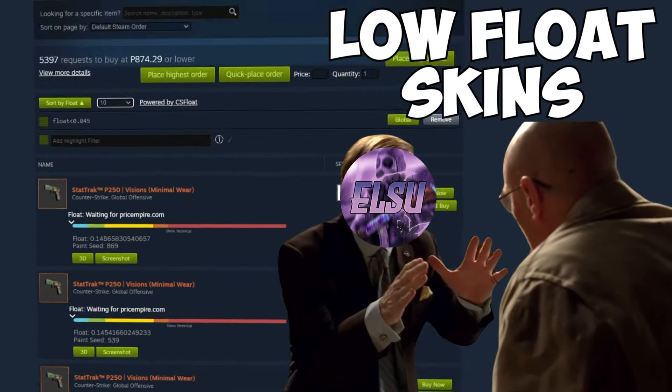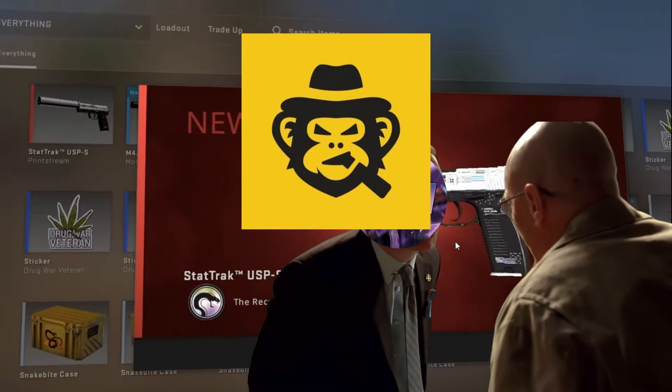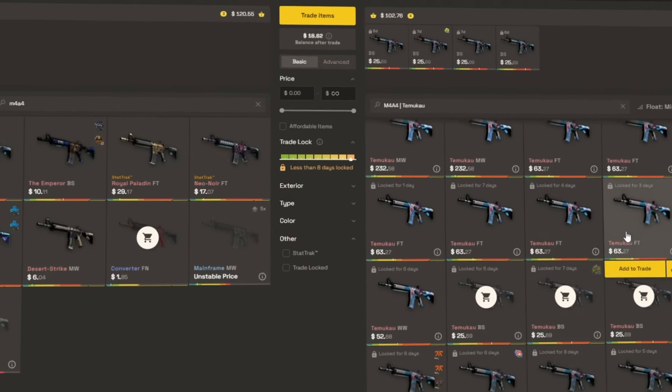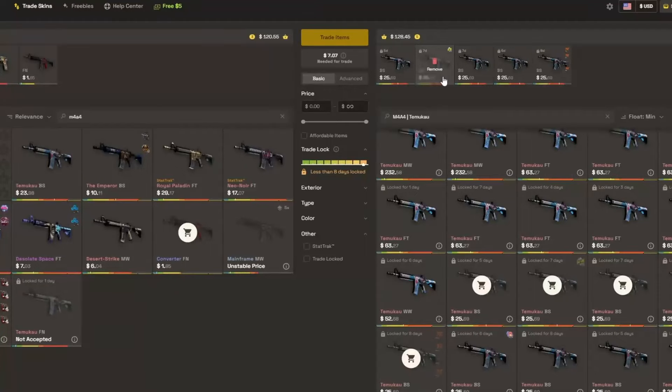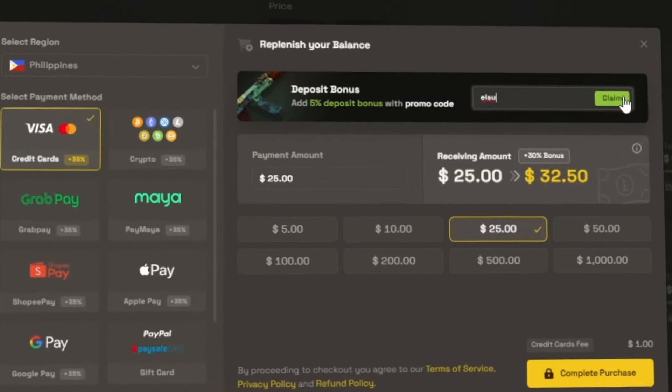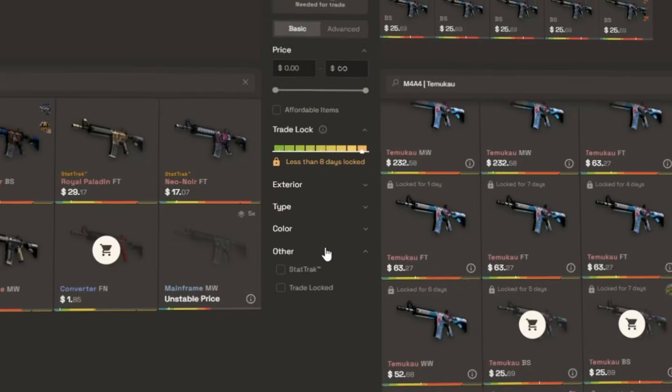Are you looking for low-float skins for your trade-ups? I just found this low-float skin for this Prince Dream trade-up easily on Skins Monkey. Skins Monkey is a site where you can trade your skins safely and easily to get those CS2 skins. Skins Monkey and I are giving out a free $5 on your first trade if you put in my code. They're also giving away a bunch of free skins, and using my code you can get a 35% bonus on your deposits — link is in the description.